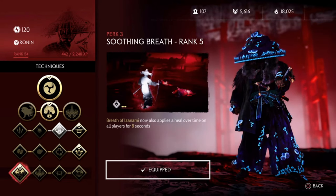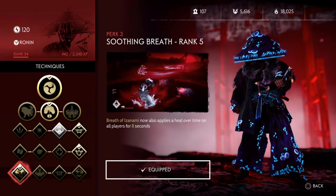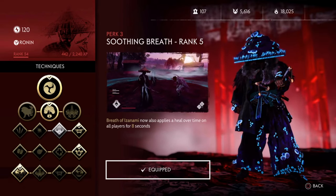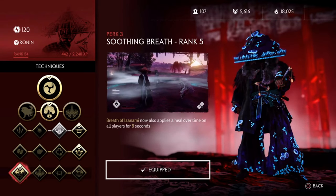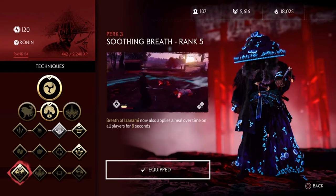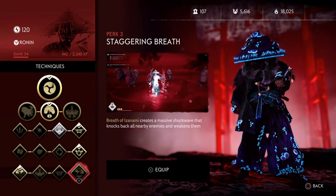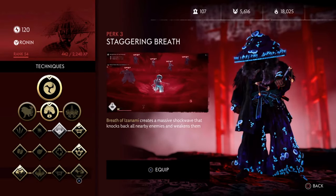For our Perk 3, you would want to choose Soothing Breath. This ensures that whenever we use our ultimate and revive our team members, we can also heal them for 8 long seconds. Alternatively, you can go with Staggering Breath if you want to go with the Hybrid Heal Fire build.